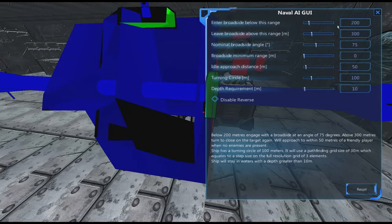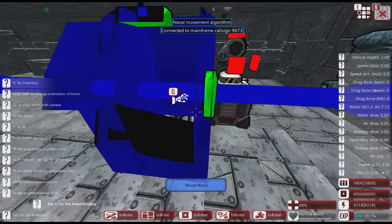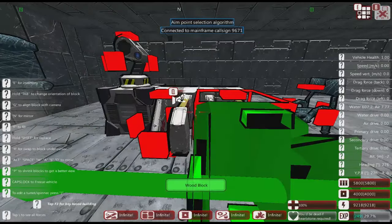For the main AI's behavior: I want fairly long engagement range, closing in quickly. Minimum range — we don't want it getting too close. When it gets into broadside it'll go at about an 80-degree angle so all guns come to bear. The turning circle on this is going to be pretty horrendous and it'll need good depth of water. We don't want it going in reverse.